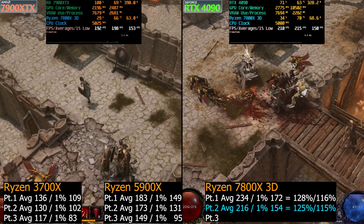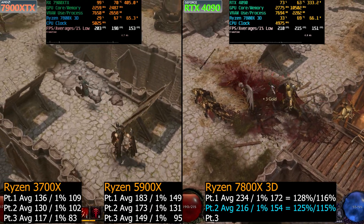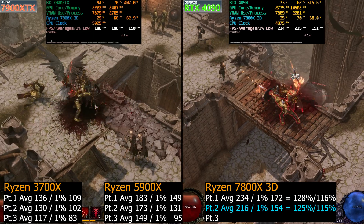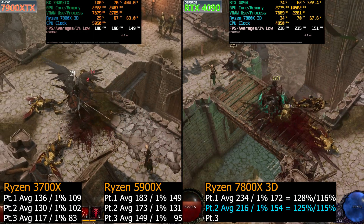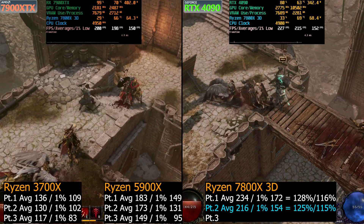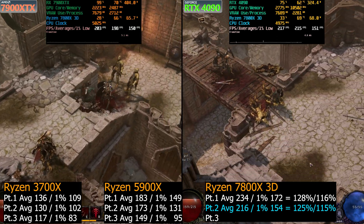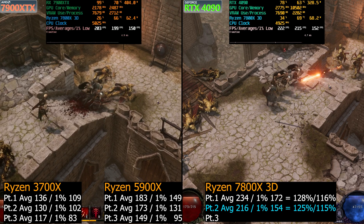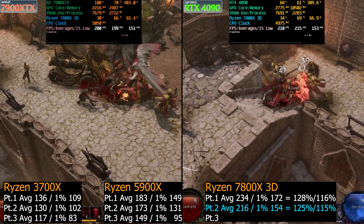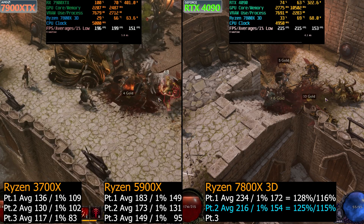You guys should check it out. As far as the 7900XTX and 4090, they're actually rather close here. We have the 4090 at 216 for averages, 7900XTX at 199 — very close. The 1% lows are practically the same: the 4090 is at 155 and the 7900XTX at 153, so just a 2 FPS advantage on the 1% lows. Very impressive.